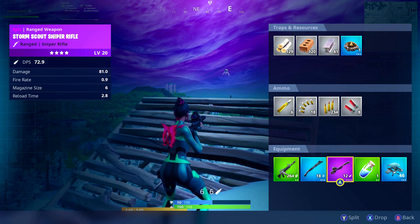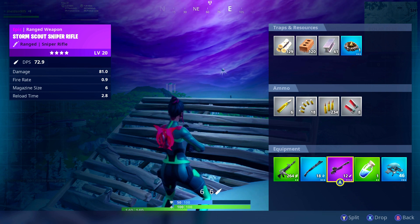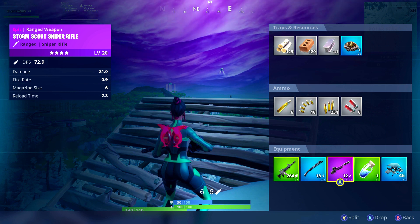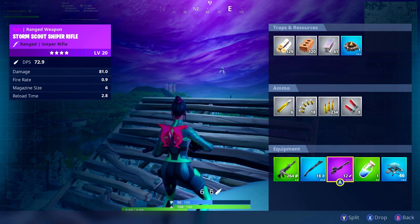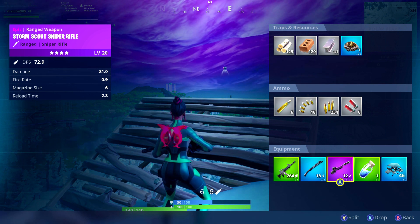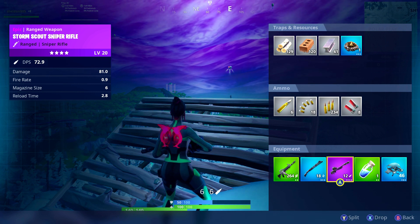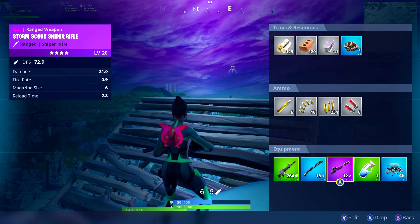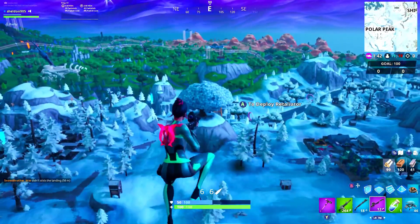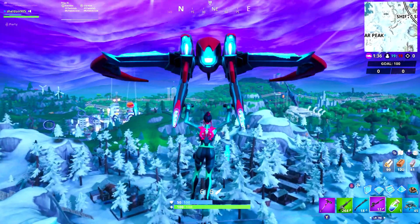The sniper does 81 damage per shot, which is not bad at all. If you land a headshot you're dealing significant damage. It's not a bolt-action sniper rifle, so you don't have to reload every single shot — you get six shots in a magazine with a slight delay between shots and a reload time of 2.8 seconds. I don't recommend using this in close combat repeatedly; you might pop off one shot before they get close. It has a fire rate of 0.9 seconds.